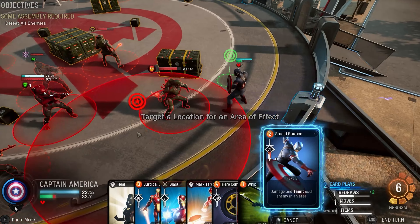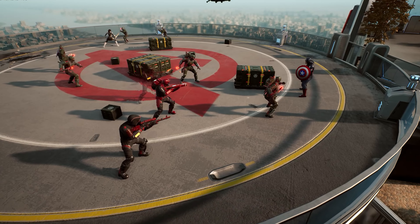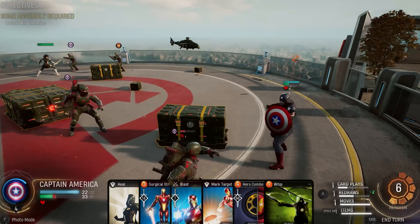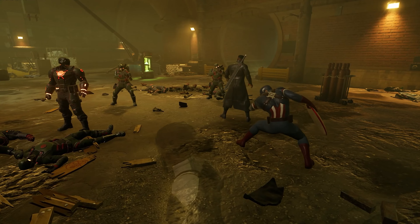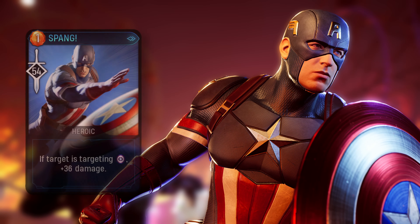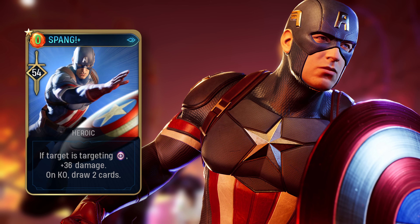Until now, we've only covered basic attacks and skills. Let's talk Heroics. Heroics are the most devastating cards in your arsenal, and most of the combat planning should revolve around building heroism to play these. Named after the sound effect his shield makes on impact, Spang does heaps of damage to enemies that are targeting Captain America directly. If you invest in upgrading Spang, you'll be able to encourage card drawing and a reduced heroism cost.